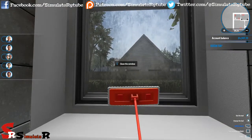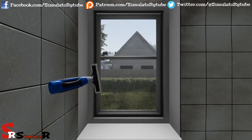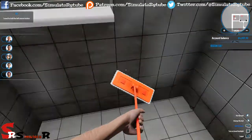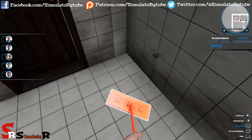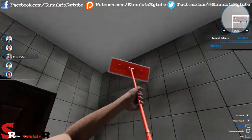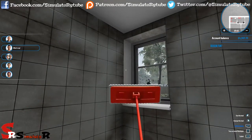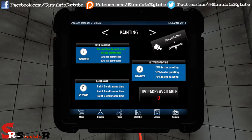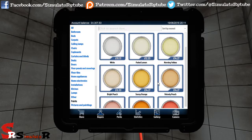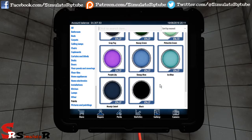With that being said, let's clean the bathroom window. There we go. Let's try and clean the walls up a bit - I think we're probably going to have to paint the walls but I want the floor to look a bit nicer. Yeah, that's pretty reasonable. Pretty happy with that. I think for painting we only need to paint one more wall, so I'm going to paint the bathroom. Let's see what colors are available. It's a bathroom so I think I'm going to go for ice blue.